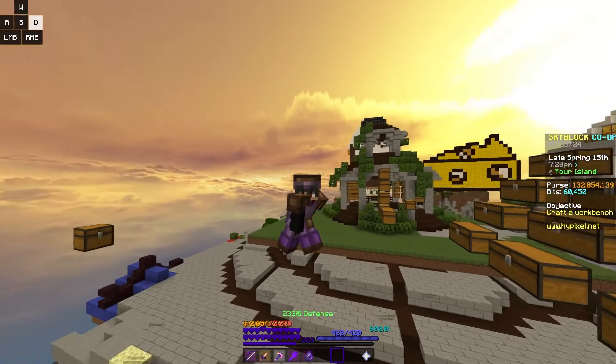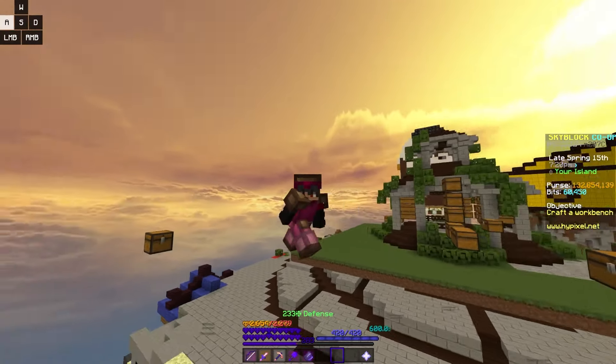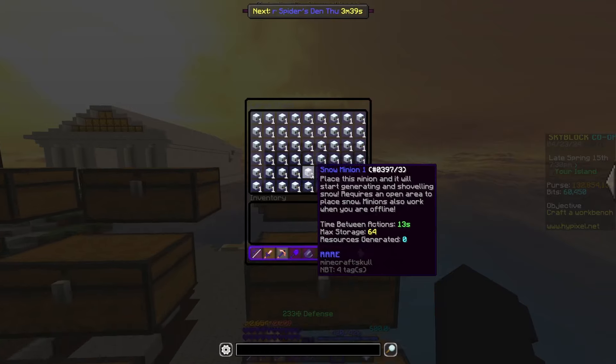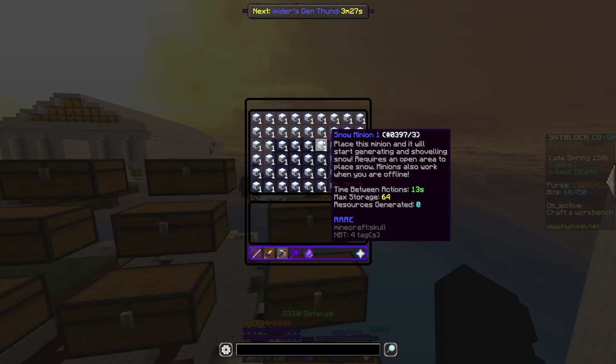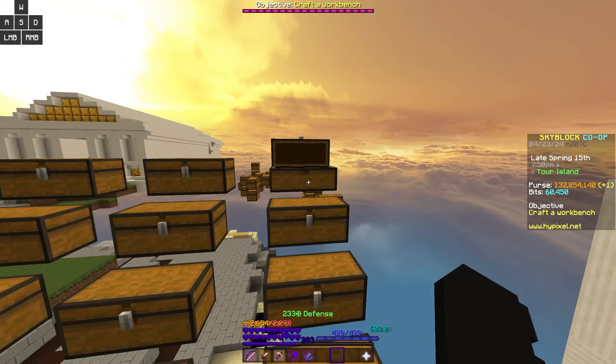If this video hits 100 likes, I'll start giving out snow minions to people in the comment section. A tier 1 snow minion will sell for like 200k in the hub, and a tier 11 snow minion will sell for about 800k to 1 mil per. You could just buy tier 1 minions in bulk and craft them to tier 11.